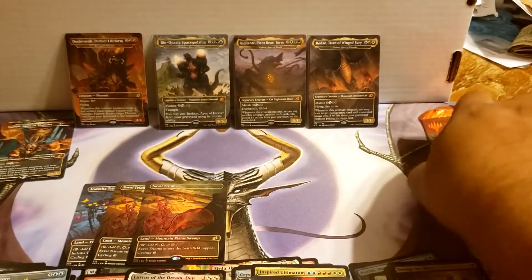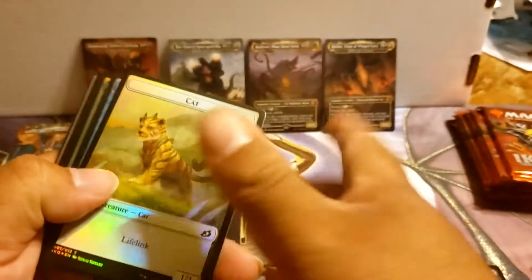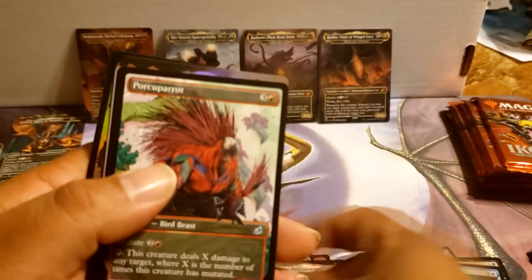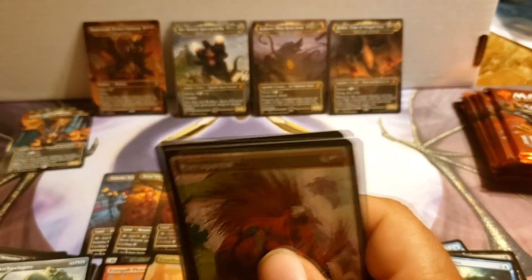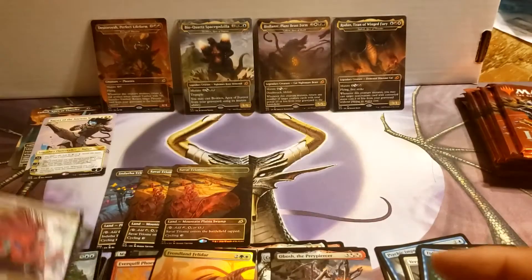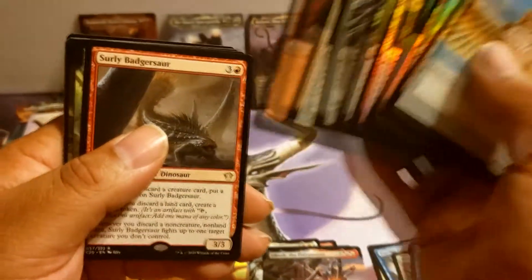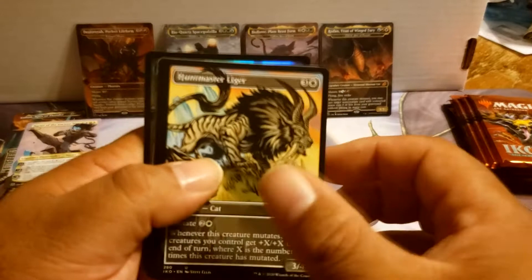I'm not complaining at all. That'll give me three foil Triomes out of this case. Alrighty, moving on. Obosh. Larset. Godzilla box topper. And another Dinosaur Cat. Ultimatum. Raptor. Liger and Voldepet. Dasher. Champion and Heron.